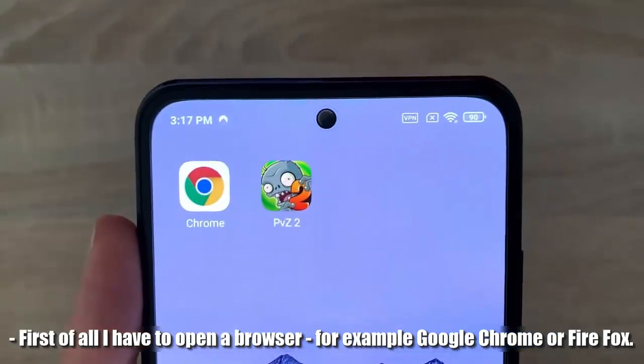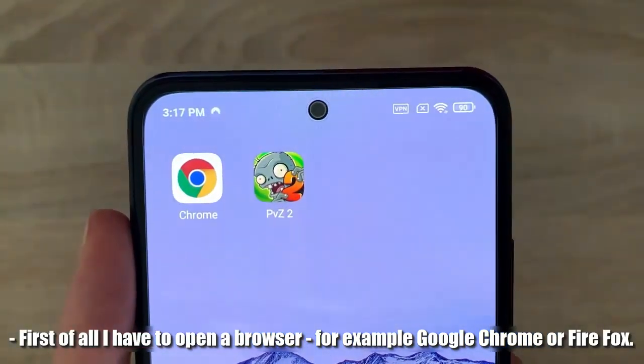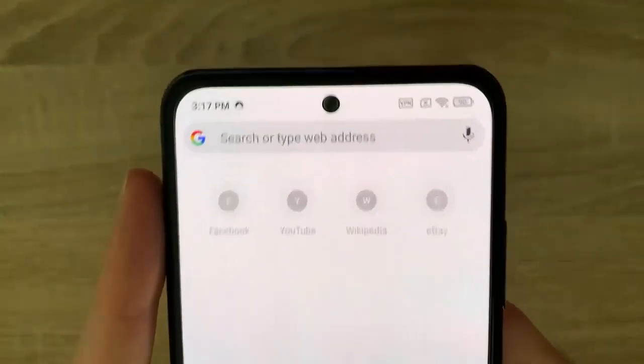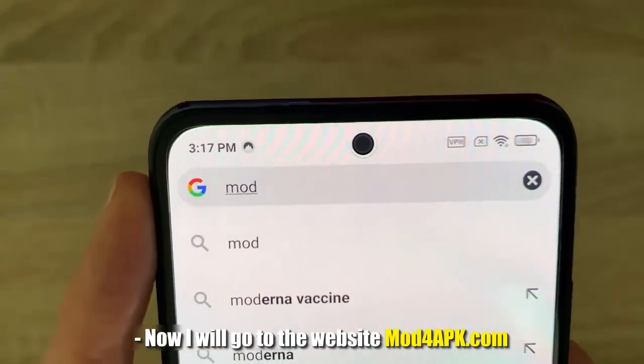First of all I have to open a browser, for example Google Chrome or Firefox. Now I will go to the website mod4apk.com.